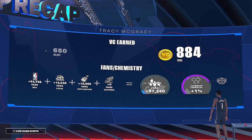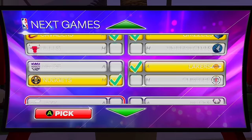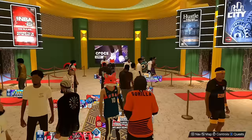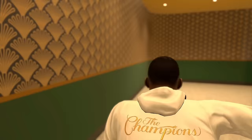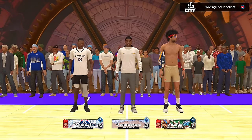Now that MyCareer is done, let's do the daily pick'em: I got the Cavs, Grizzlies, Lakers, Nuggets, Jazz, Bucks, Warriors, and Hawks. Then I decided to take my talents to the park again — let's try the random threes and see if I get good teammates to streak up on a 66 overall. I have so much VC but I forgot to upgrade before going in, so we'll see how this goes.